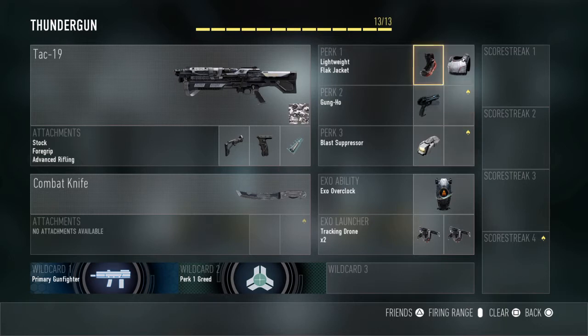For our perks, we have Lightweight so that you run faster, Flak Jacket so that you take less explosive damage, Gung-Ho so you can shoot while sprinting and sliding, and Blast Suppressor so that when you double jump or dodge, you don't show up on the enemy's minimap.